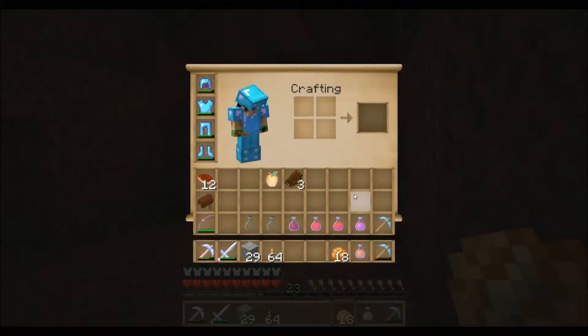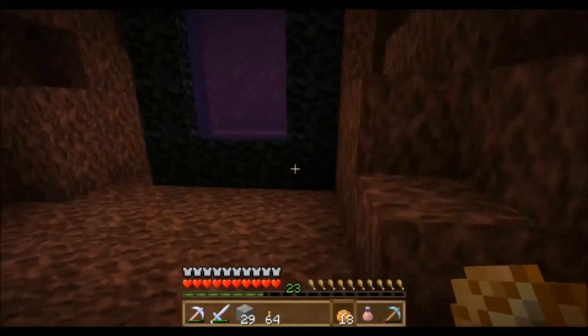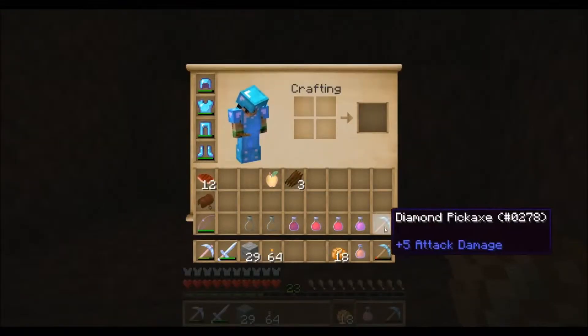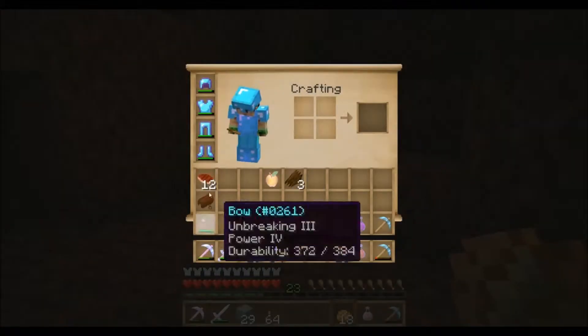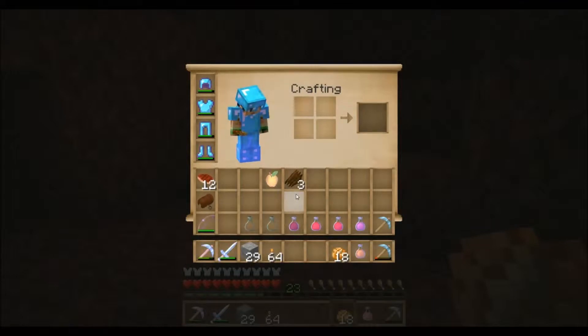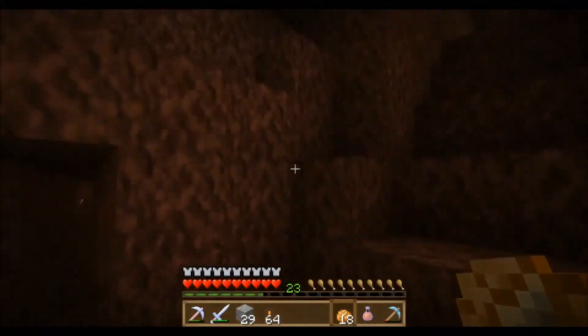I have just basically come from doing the ender dragon, so I have just killed the ender dragon. Bring one or two pickaxes with you - it all depends on the durability. Obviously bring a weapon with you just in case. You should always bring a bow with arrows but unfortunately I used all my arrows on the ender dragon, so I don't have any with me. Which means ghasts will probably cause me a bit of a problem.